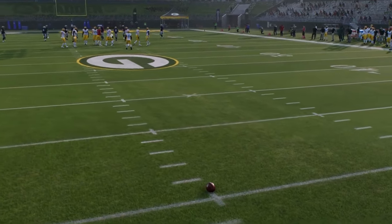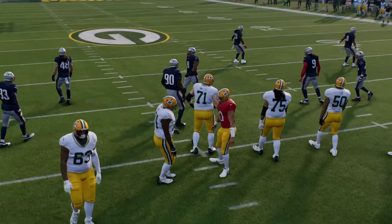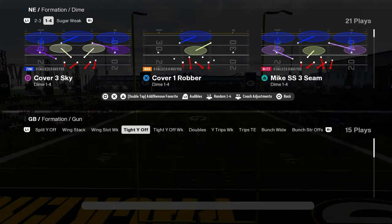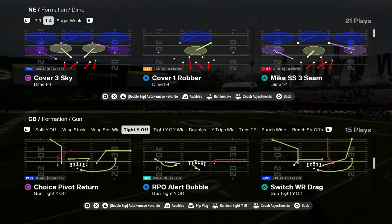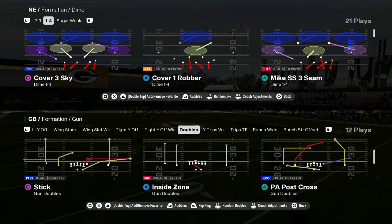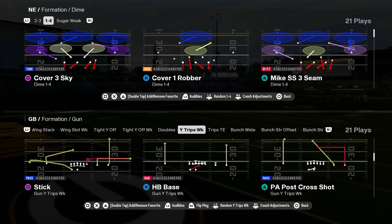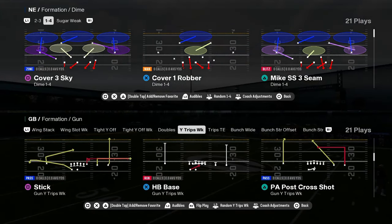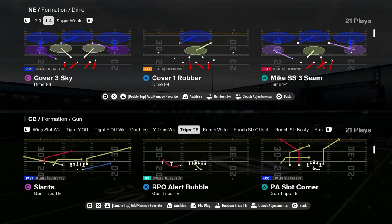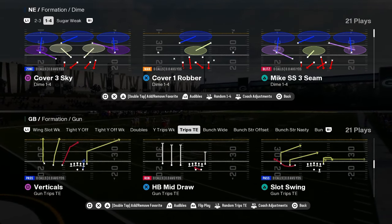The other thing that this playbook has worth mentioning is it has so many good formations. You have strong close, eye close, weak close, shotgun tight Y off — I would consider that a good formation. Tight Y off week is a decent formation. You have doubles — their doubles is actually a pretty good doubles. You have Y trips with some cheap motions. This play PA post cross might have the best cover three bomb in the game. You have trips tight end — pretty decent trips, serviceable, you can base out of it.